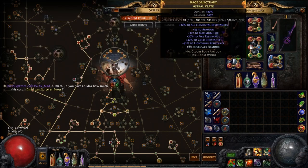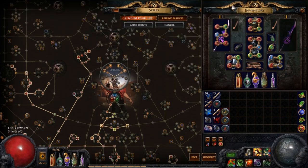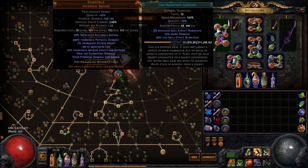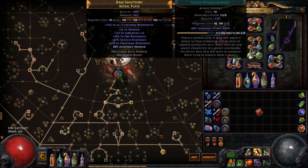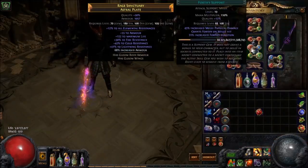A six-link is rather important for your Lacerate setup. You can go without it — a five-link's not bad — but an Astral Plate, a white one or just Celestial Justicar cards, should set you back something like one exalt, and then you craft it yourself. The Starforge itself, or pretty much any sword like a Kongor's, will get you started. For the link order of importance: Lacerate, Melee Phys, Multistrike, Increased Area, beyond that Faster Attacks because it feels a lot better to attack super fast with Multistrike, and then Fortify.